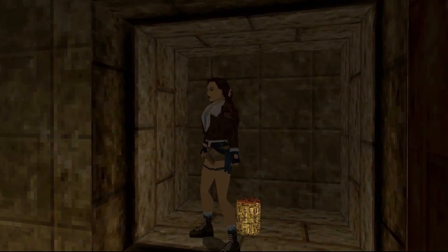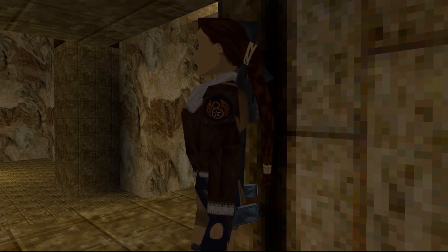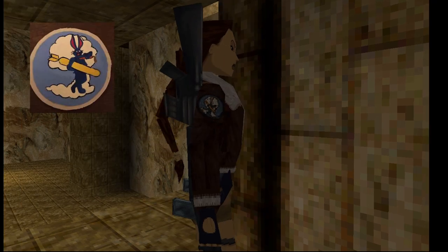The jacket that Lara uses has two symbols, one on each arm, that are from the Second World War. One of them is the Eighth Air Force, and the other one is a rabbit with a bomb.